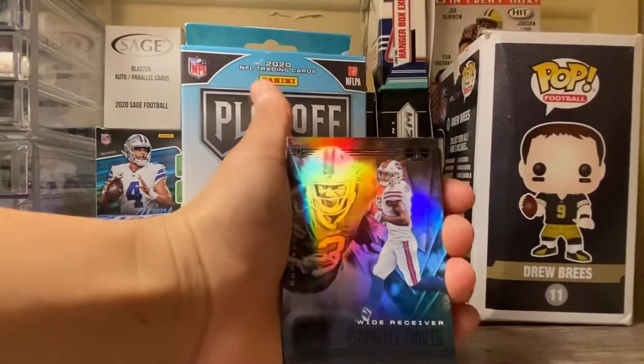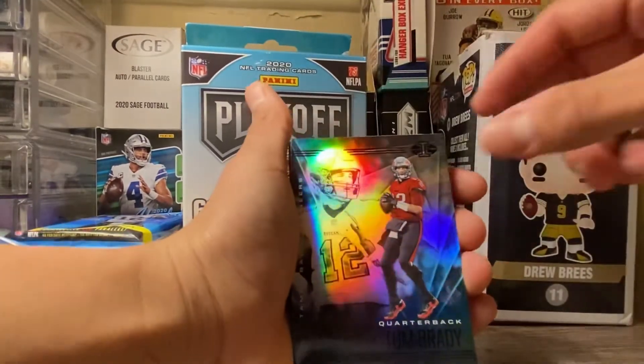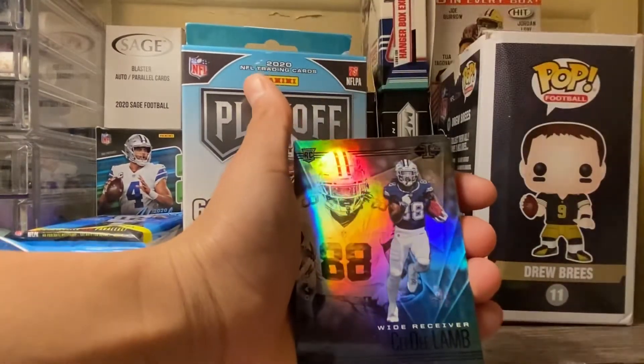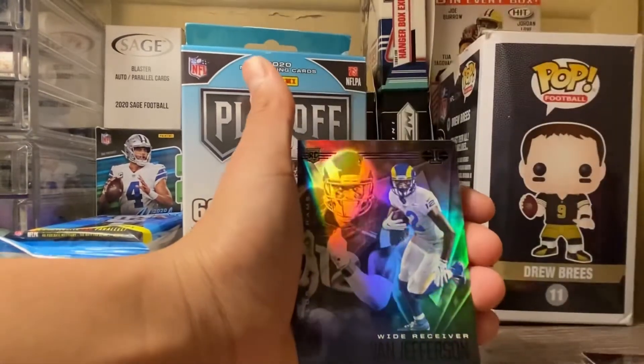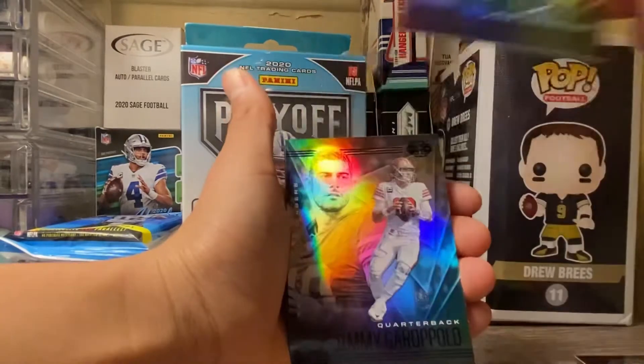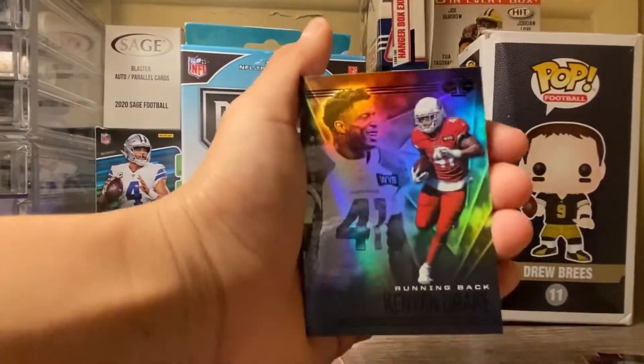Alright, we got Gabriel Davis rookie, Tom Brady — that's a nice one — CeeDee Lamb, Julian Edelman, Van Jefferson, a Jimmy G, and a Kenyan Drake.